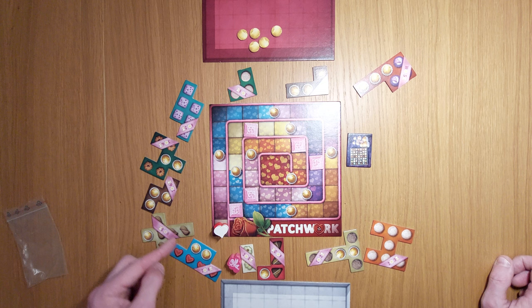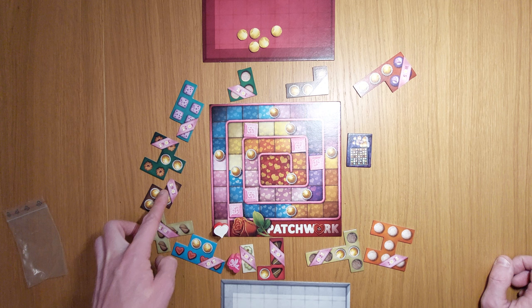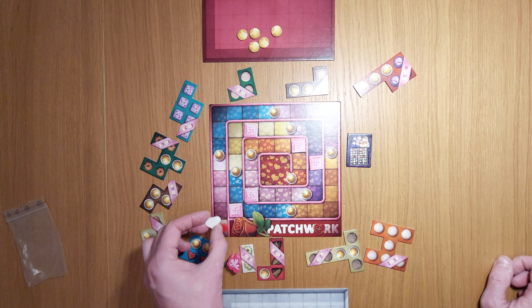The next three ahead is going to cost me seven buttons, zero, and seven. The only one I can afford is the zero-cost one. Instead of doing that, I can choose to go one space ahead of where my opponent is and collect that number of buttons — in this case I'll be collecting nothing.